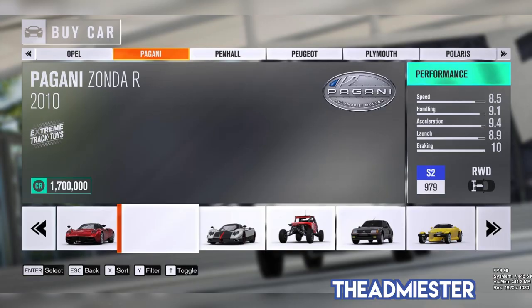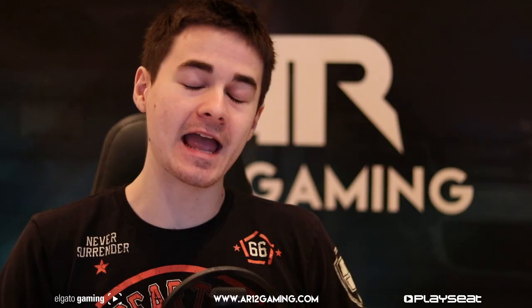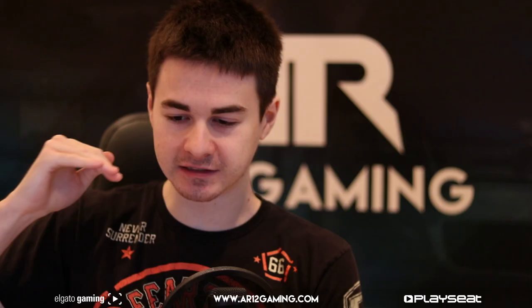Some of them include things like the Ferrari F50 GT, the Ferrari 59XX, the Jensen Interceptor, the Volvo 242 Turbo — a super famous drift car — the Aston Martin DB11, a 2010 Zonda R, and like I said, a bunch of other things. There will be a link in the description where you can see literally the entire list, and it is massive — it basically lists all the cars coming to Forza Horizon 3.